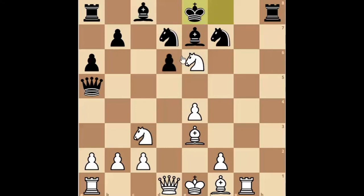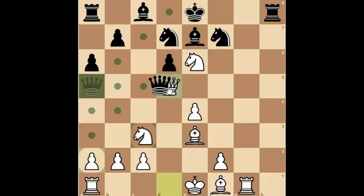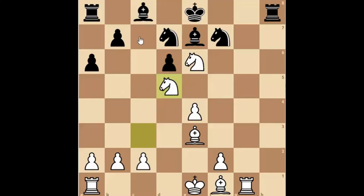Białe za darmo nakarmiły konika kolejnym pionkiem. Teraz uznały, że można już wymienić hetmany. Ale ta wymiana wcale nie ułatwia czarnym obrony. Grozi paskudny mat na C7. Dlatego czarne grają skoczkiem. Ale to też prowadzi do agonii.